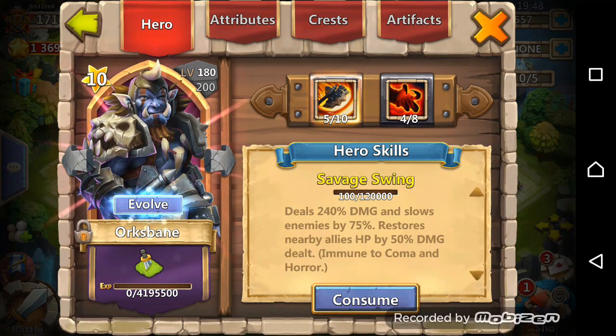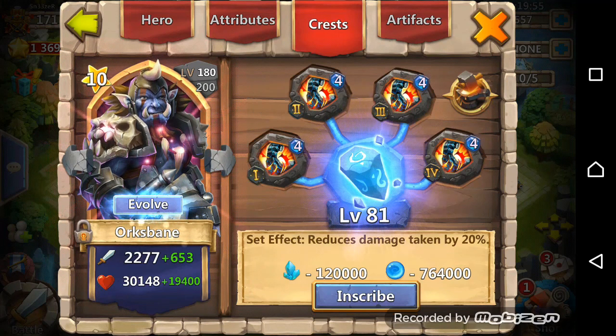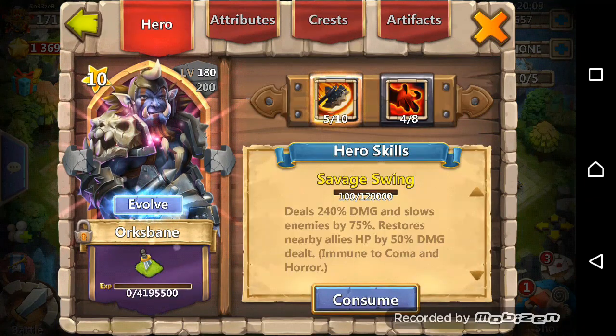There is my Orcsbane, 5 of 10, 4 of 8 Berserk, level 81 Inscription, and level 4 Stone Skin. I am using him only in Mesa — I don't use him even in Lost Battlefield — so that's why his skill is only 5 of 10.